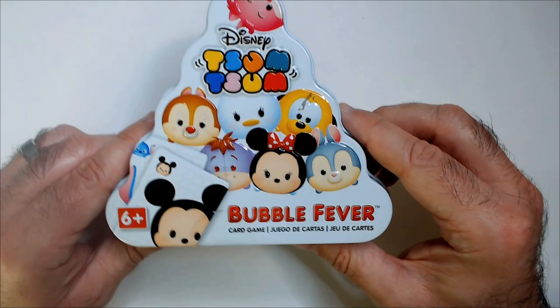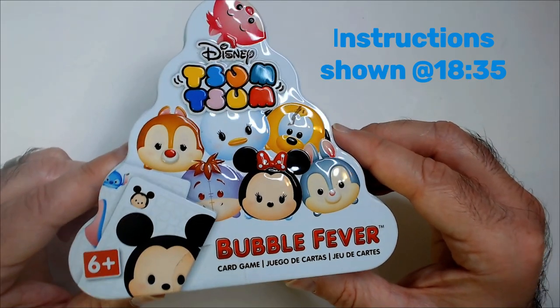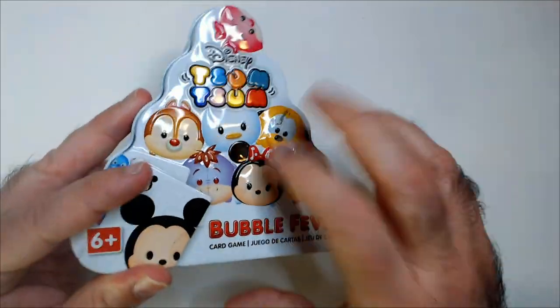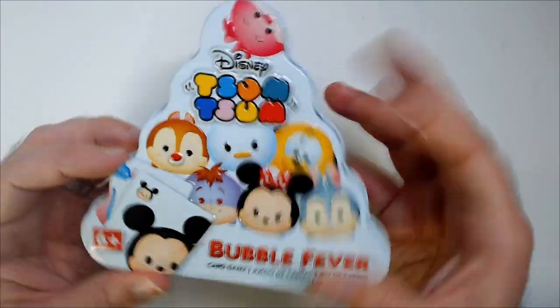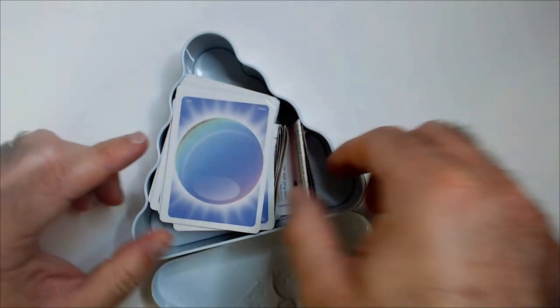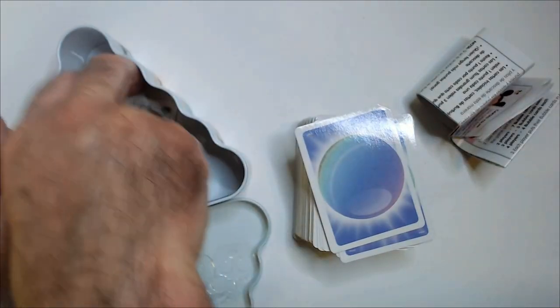Welcome back. We have Bubble Fever card game — this is the Disney version, featuring Somsom. I got it for two dollars fifty cents or cheaper from their store. It comes in a tin, and I'm not a huge fan of oddly shaped boxes or tins because on the shelf they look silly. You have to put them front-ways or stack them, and stacking is kind of a problem.